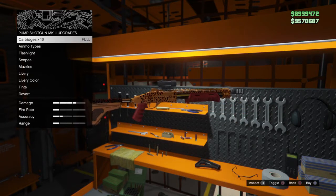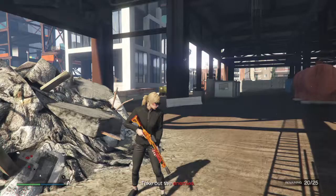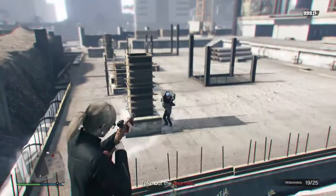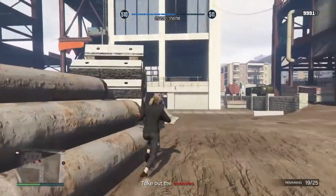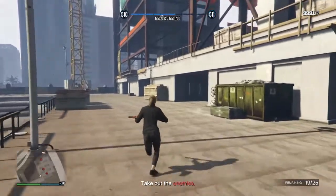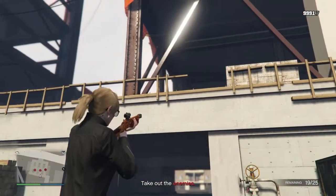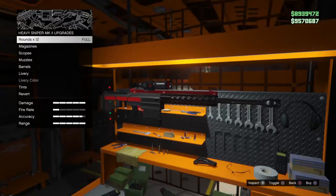The Pump Action Shotgun is the best shotgun you can find. It has fire bullets and normal bullets. This shotgun is really powerful, but it is just for closer players or enemies — it only works effectively on players near to you.